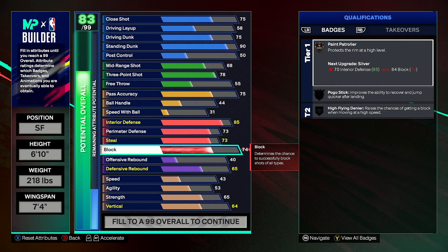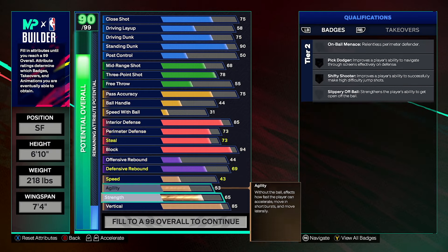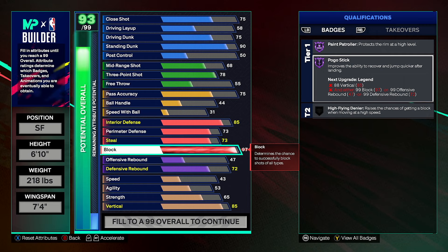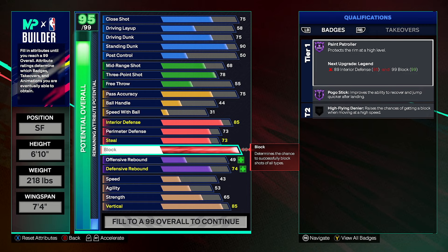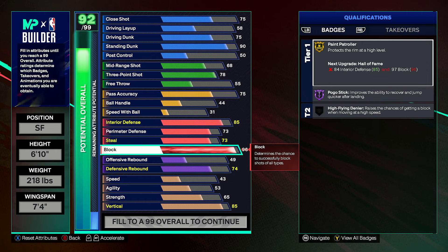Our block can go all the way to a 99, which we want to cap break. This is probably the first thing I'm going to cap break. You can see we go to a 94 block, then let's upgrade our vertical to what I need it to be — 85. And then that is paint patroller gold. Once we get our cap breakers, we get a hall of fame. We go to 99 block and we just need four ball plates on interior defense. So once we get two cap breakers, then we can get our legend paint patroller, which would be super overpowered.